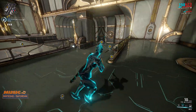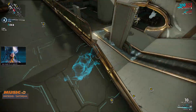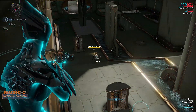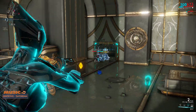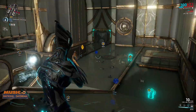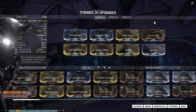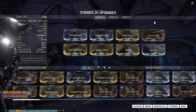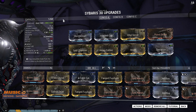It's no Bolto Prime, but — bait has been set, let's see who bites. Weapons like the Sancti Tigris, the Dread, the Vaykor Hek, the Soma Prime, and the Tonkor would probably be seen as the top-tier weapons in the game right now, and the Sybaris is probably just a notch down from those. But that's just my opinion — it's not fact, it's not law, it's just the opinion of another gamer.